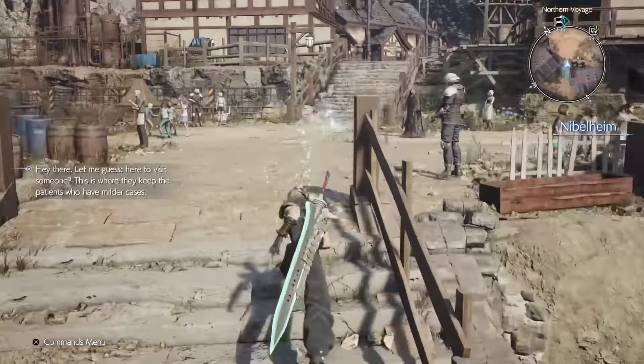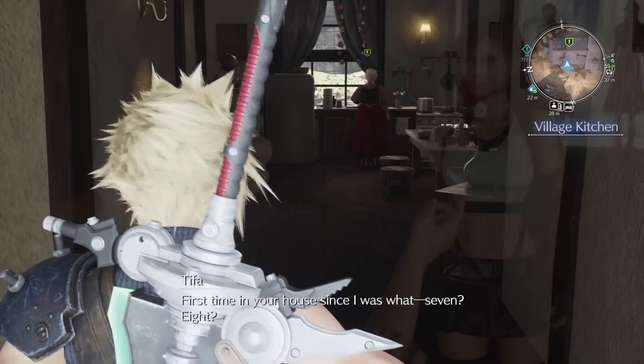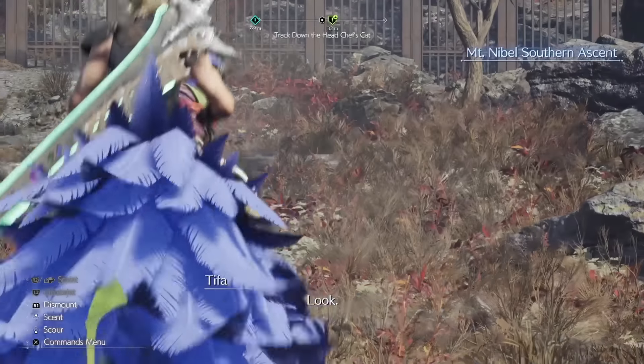Run straight to Cloud's old house and speak with the lady to start the fluffy cat quest. Skip the cutscenes again, exit the town, then get on your chocobo and run all the way to the quest marker to find Fluffy.